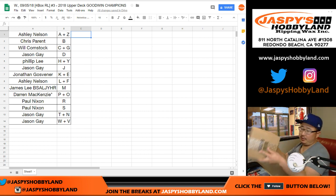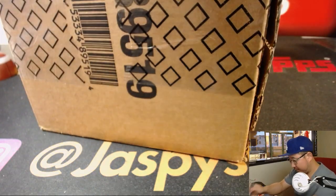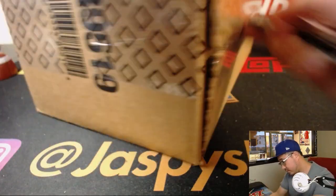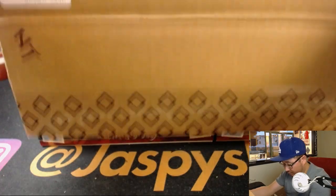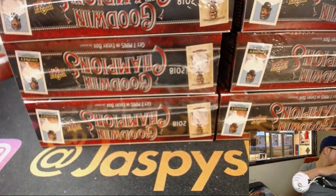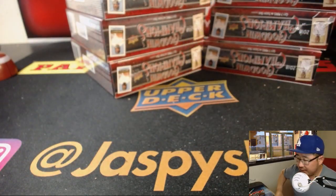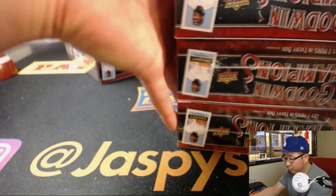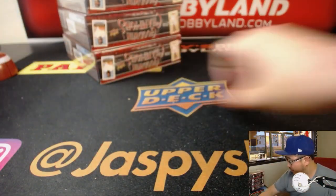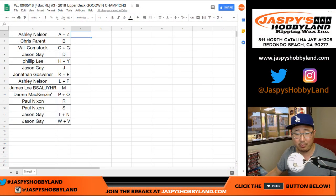Let's pop this guy open. This is the second inner case from that master case that we had — I marked it NT for next time. There are four boxes on the left and right side. We'll do the left side for break three, and the right side will be for break four, which is already in the store. We have another master case of this, so two more inner cases to work through, half an inner case at a time.